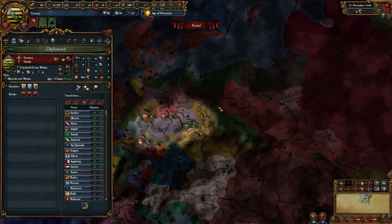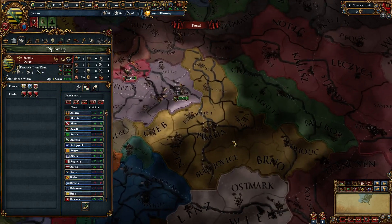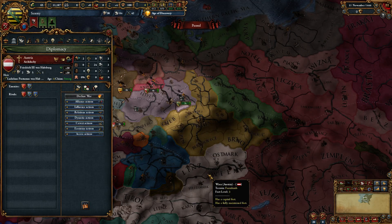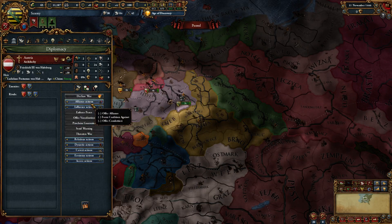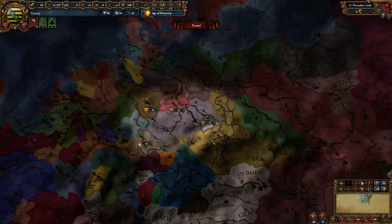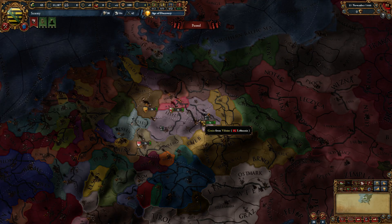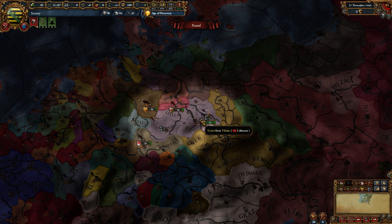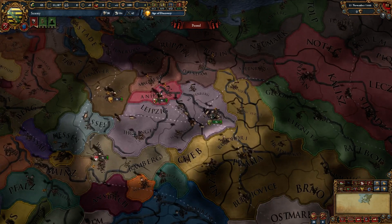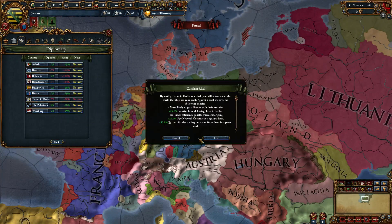After several runs, I can safely say Saxony has a very diverse pool of rivals. Usually either Brandenburg or Bohemia is one of your rivals. I've never been rivaled by Austria, which means trying to get an alliance with Austria straight off the bat is probably your best opening move — whether you're going peaceful, diplomatic, or warmongery — since being allied to the Emperor makes it less likely they'll attack you if you expand in the HRE.